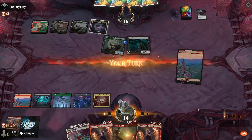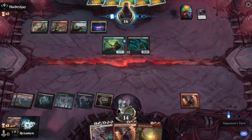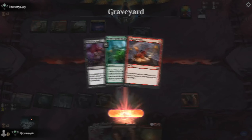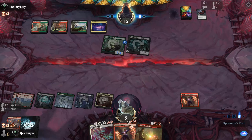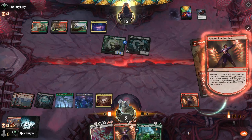Once we get to six mana, I think we're going to be okay as long as the opponent doesn't have any enchantment removal. Another Preacher builds up a Questing Druid. An untapped land gives us Bombardment, so we can start popping off next turn. Unfortunately there is 4 toughness on this Preacher.